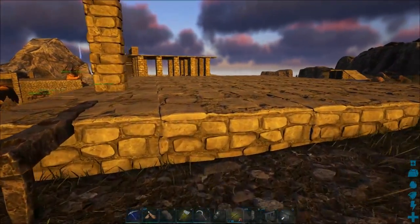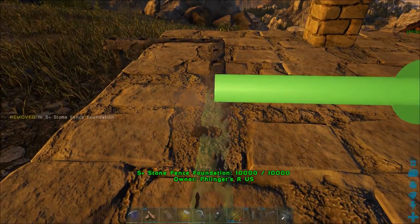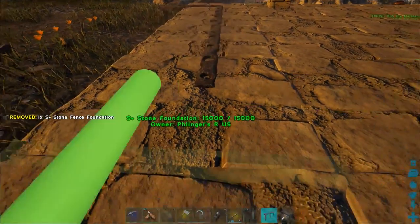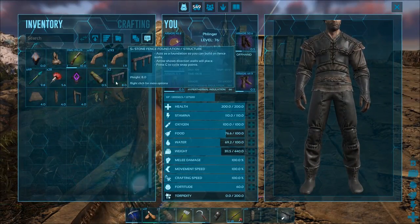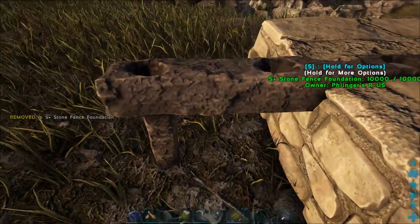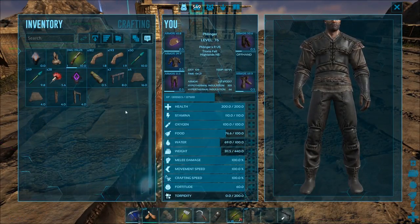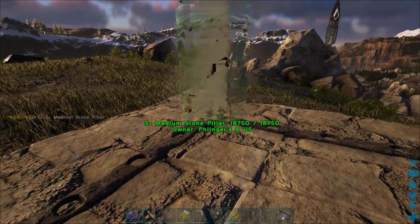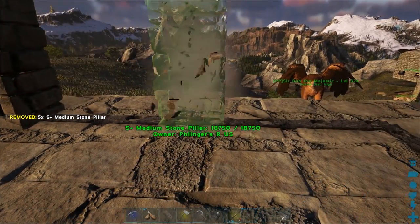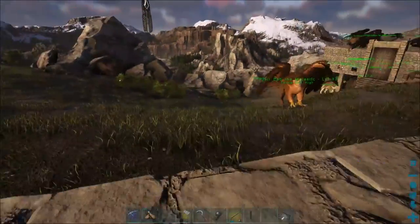Now let's run that all the way around - they'll just snap right in. Now when we have that, we can just take this and drop pillars right in the middle of each of these foundations. Now that we have that, we'll come down here and pop these ceilings down.